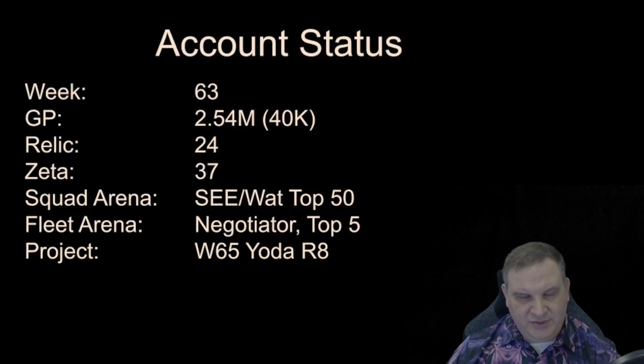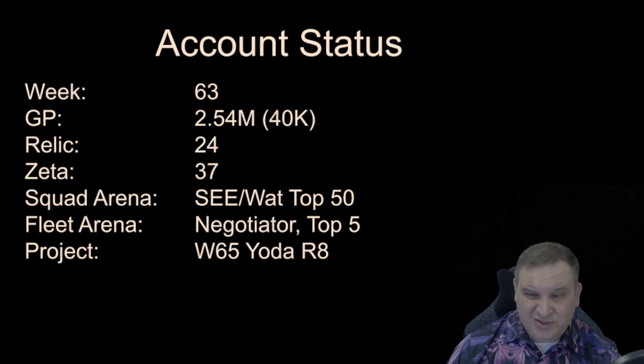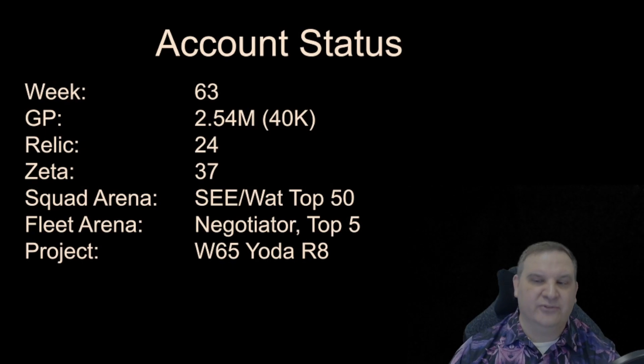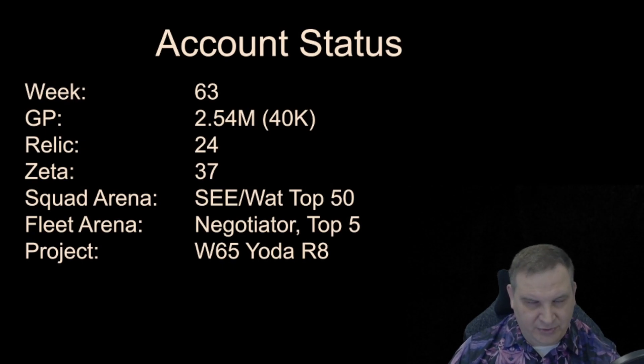In terms of stats, week 63 — we've gone up to 2.54 million galactic power, 40,000 more added. Most of that was Cody getting started and Kyle Katarn getting started. Starting new characters adds a lot of galactic power in a hurry. We've got 24 relics now, with the IG-100 Magna Guard being reliced. The Zetas are actually 37 — somebody pointed out last week I still had it at 36. But in order to put the Omicron on Zam, I had to put the Zeta on her first, so that takes us up to 37 Zetas.